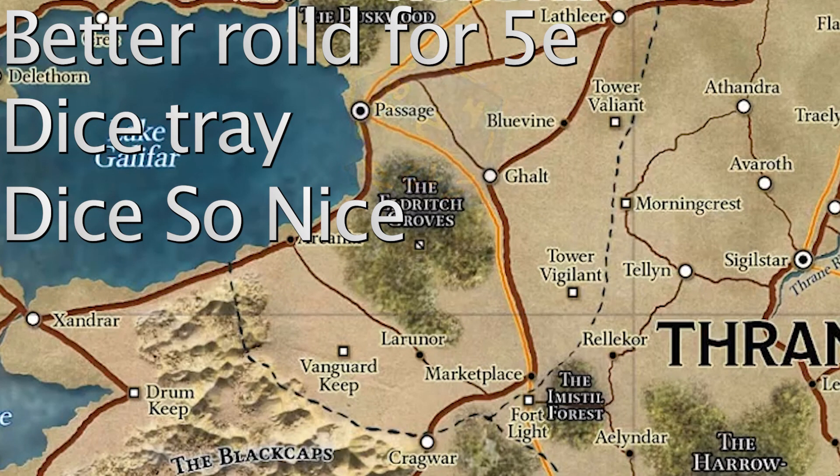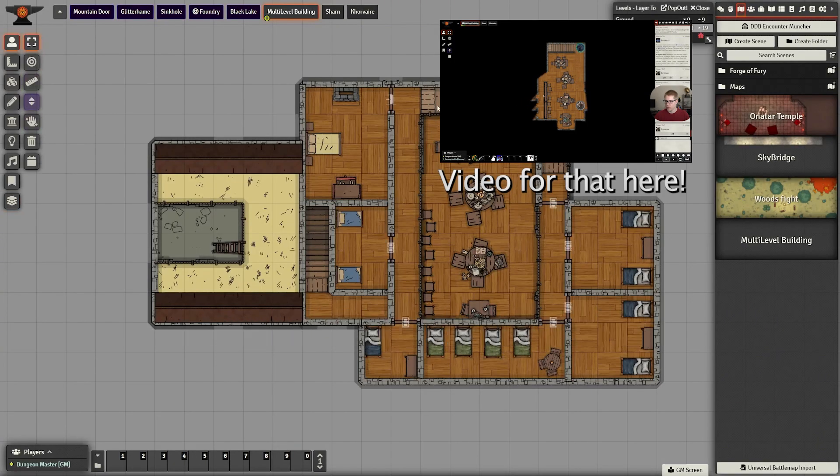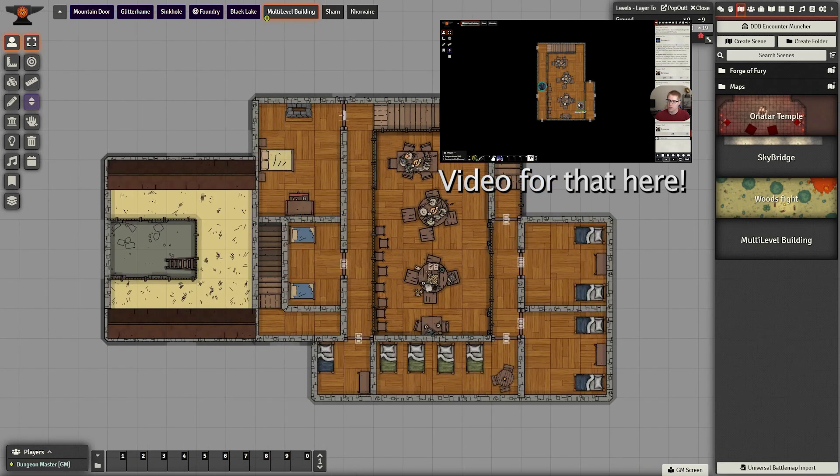So we're moving on to the next one, which is the Levels mod slash the Wall Height mod. This lets you take a multi-level building like this one and stack it on top of each other, which just makes things flow so much easier. If you want more details on it, I've done an entire video on it.